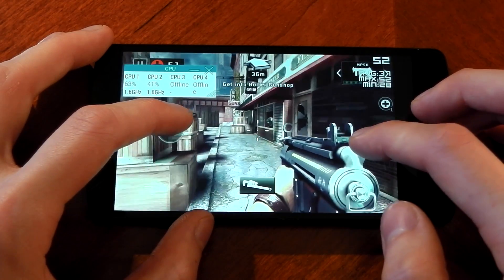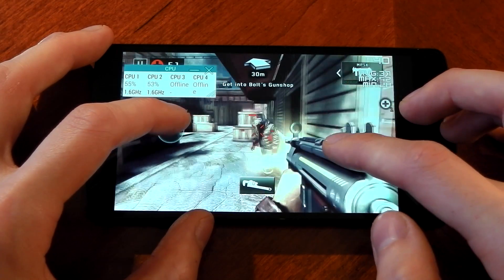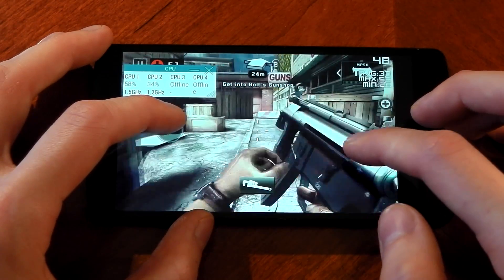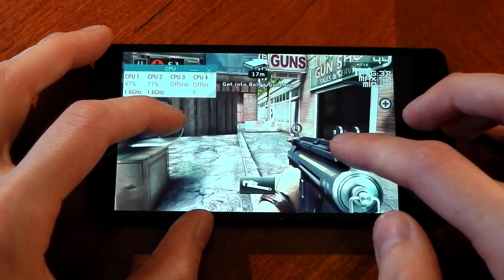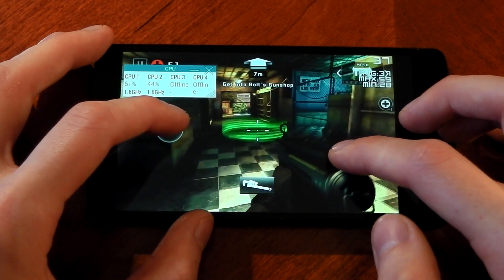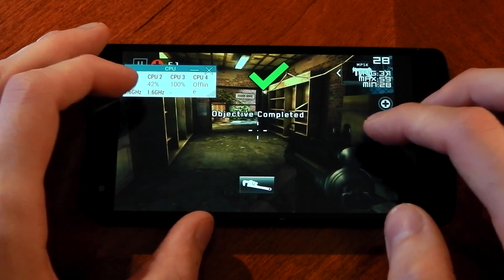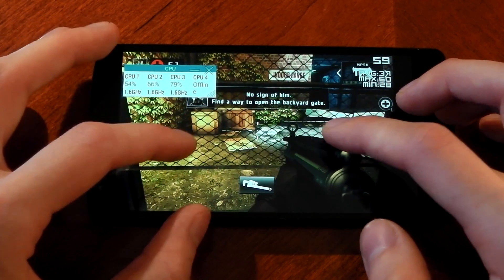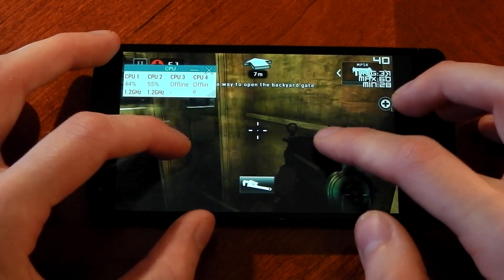This just shows how strong the Snapdragon 800 really is. We're getting an average of 37, a maximum of 52, and a minimum of 28. For those wondering what FPS we'd get still running at 2.3 GHz — I tested this when the device had cooled down — the average at the same point was 43, with a minimum of 37. So we have taken a bit of an FPS hit in this game.